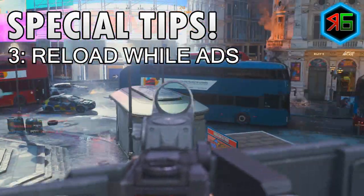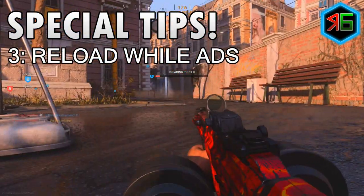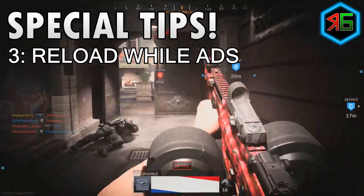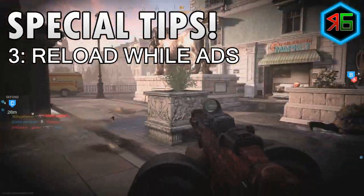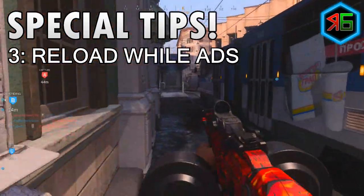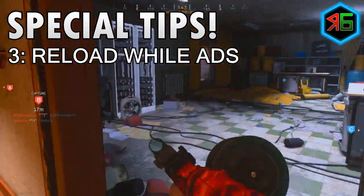The third tip is that when you need to reload your weapon, make sure you're doing it while aiming down sight. This is a new feature in Modern Warfare. In previous games you'd have to snap out of ADS, reload, and then aim down sight again. In this game you can stay aimed down sight by holding the trigger down, and when you press reload you'll stay aimed down sight. If you see an enemy you can cancel the reload and shoot them, or wait until you finish reloading — but it's quicker because you're not coming out of ADS the whole time.